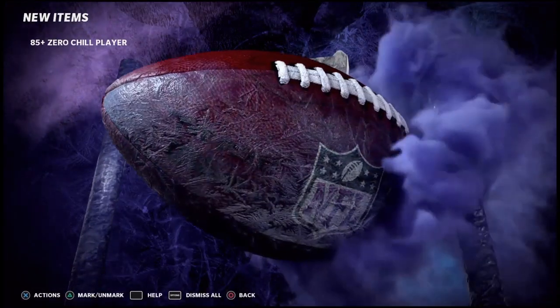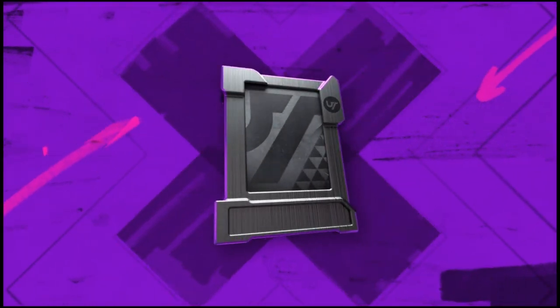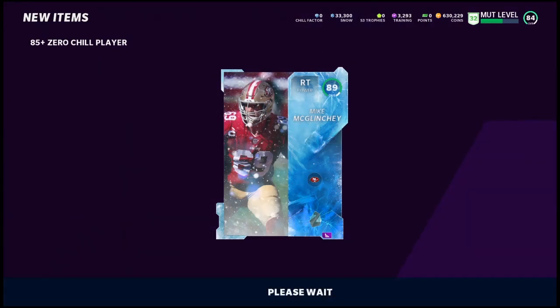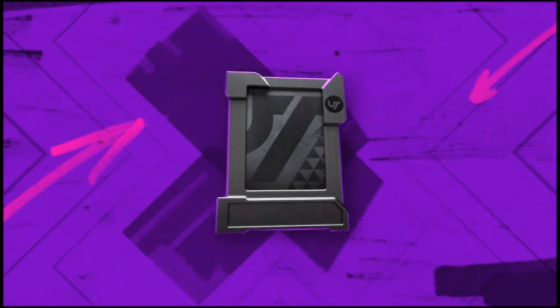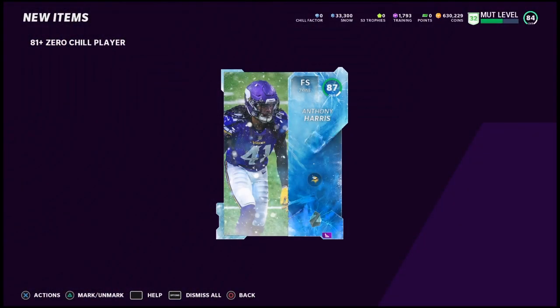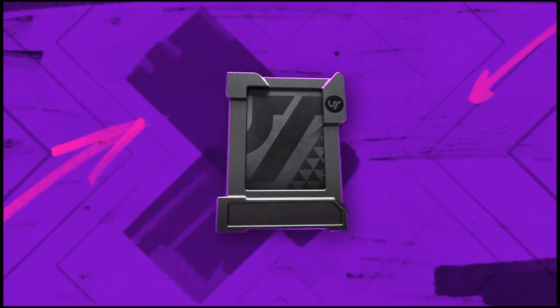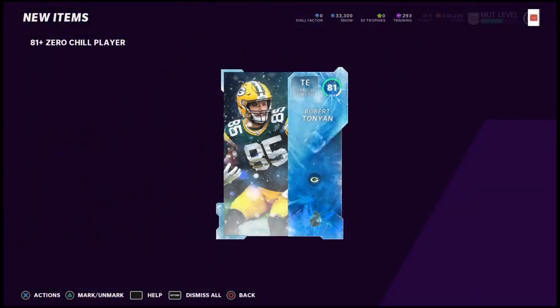Not going to give me nothing. We get an 85 — so we got one more chance at the 85+. We pull an 89 Mike McGlichy. Let's do at least one more. 87 Anthony Harris again. We'll do one more and then I might quick sell everything for snow and then roll some of those.